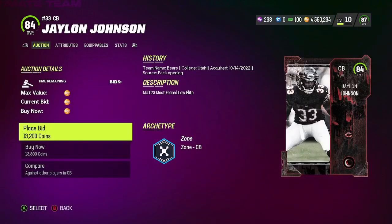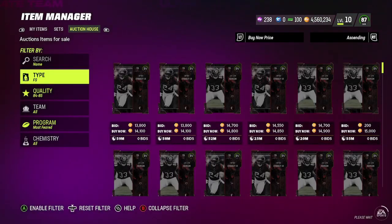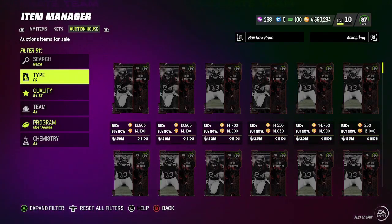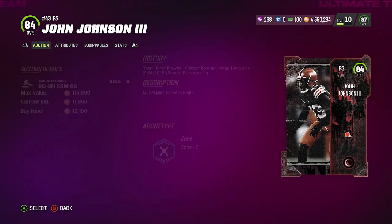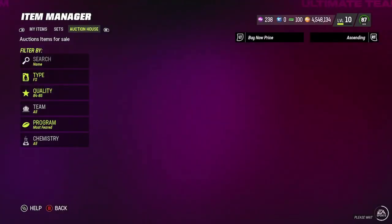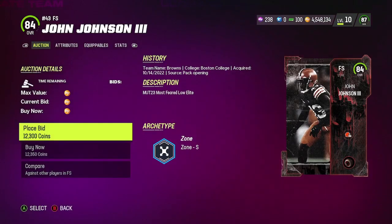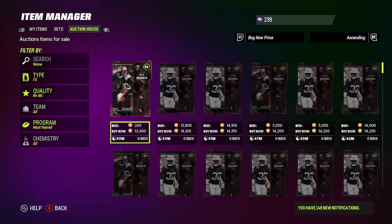Let's rip it. I believe we have six — let's just see what's going on. You know what, I'll buy one more just in case because I don't want to go back here since these servers are so slow. We've got ourselves about six Most Feared cards — actually about seven to be safe. Six would cost roughly 78k, but let's buy one more. It's better to be safe than sorry.